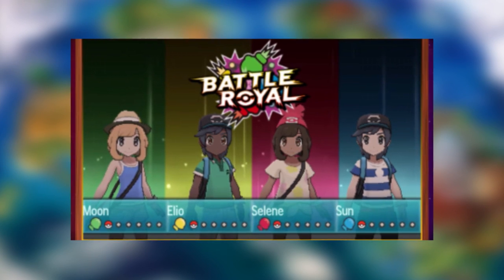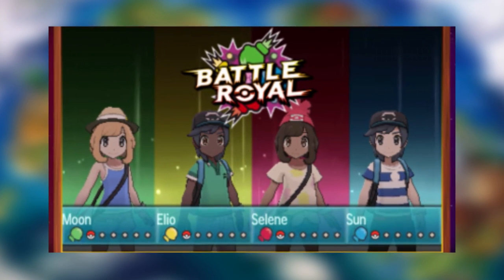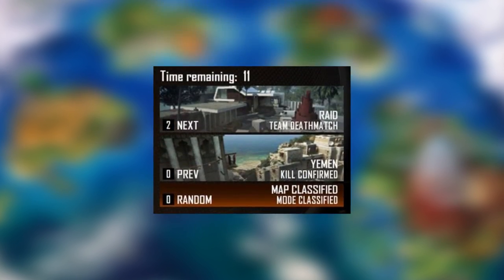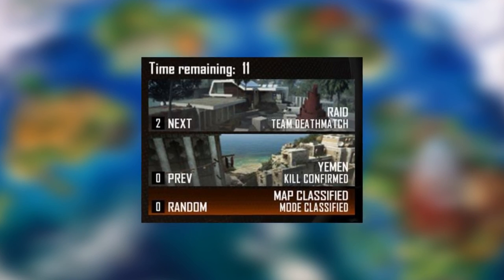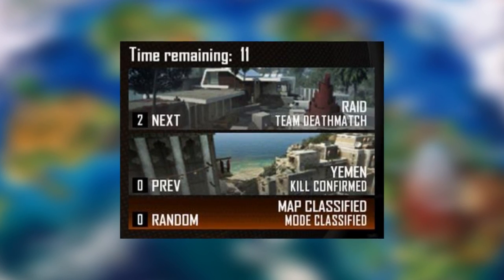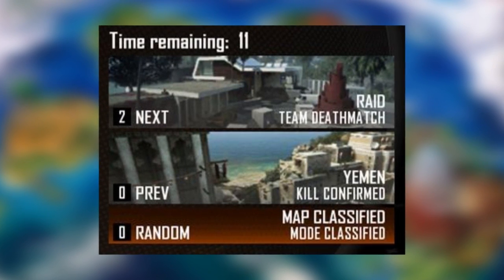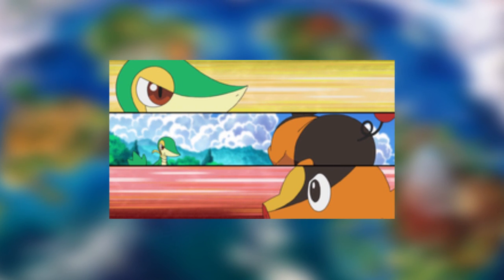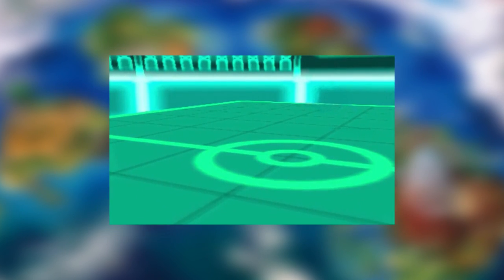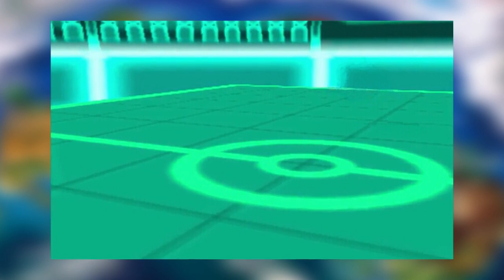Depending on the type of battle — 1v1, 2v2, or even Battle Royale, which is a new battle style introduced in Sun and Moon — each player will be able to select their desired stadium and a random number generator will select the winner's stadium. It could also work like the Call of Duty or Halo voting system, where two specific stadiums are available at random and the participants vote on which one to play on. If you're only battling one other person, the random number generator system would work as well.